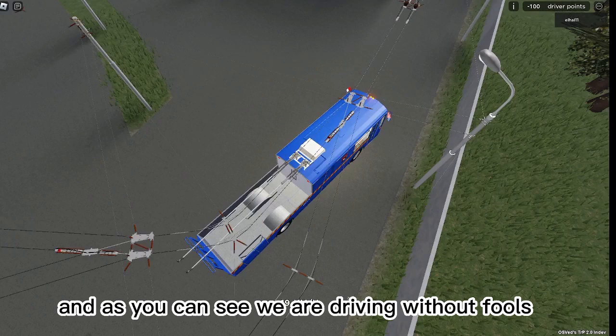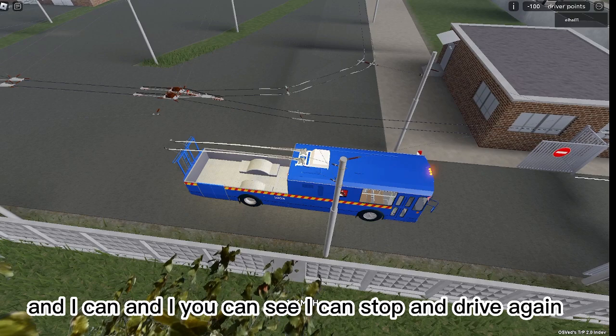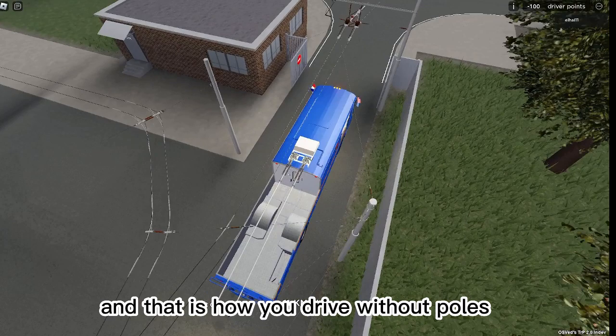And as you can see, we are driving without poles. That is how to drive without poles in Trolleybus Place. You can see I can stop and drive again — that is how you drive without poles in Trolleybus Place around Sky Valley.